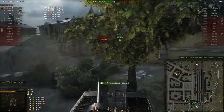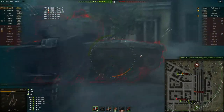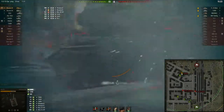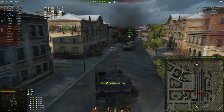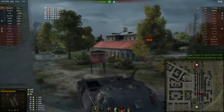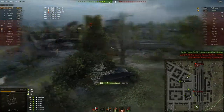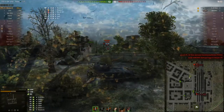I immediately switch back to AP rounds because the tanks I'm engaging now don't really need APCR. Nice shot into the side of the Super Pershing — he just can't do anything to us, even with his APCR rounds. I see the other Chrysler K is going to finish the Super Pershing, so I turn around even before he dies — a bit of a brave move. There's the enemy artillery; I have to fire through the fence, but we know exactly where the artillery has to be. Unfortunately he takes down the Chrysler K on my team, so that means I get the kill on the artillery.